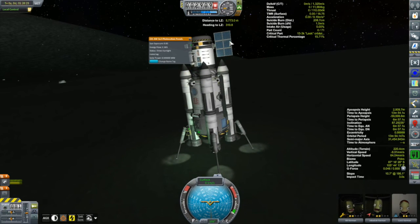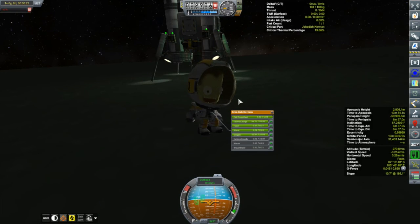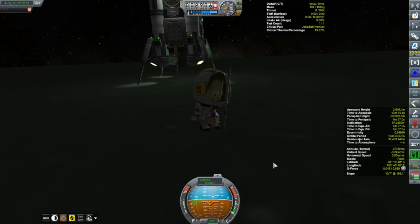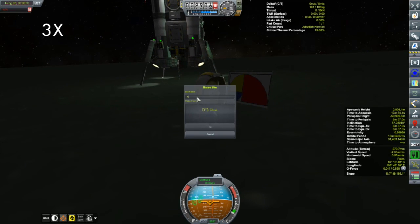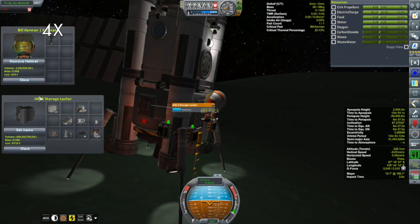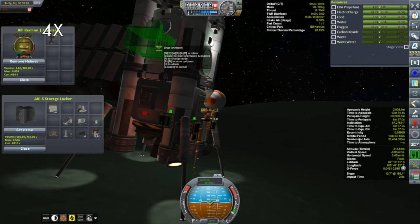I'm getting electricity, so everything is good. Let's start off with getting Jeb out here - this is his occasion - and planting the flag: Kegel 6, Jeb, Bill, and Carol. Then we'll get Bill out and Bill is going to need to set up all of the surface science pack equipment.